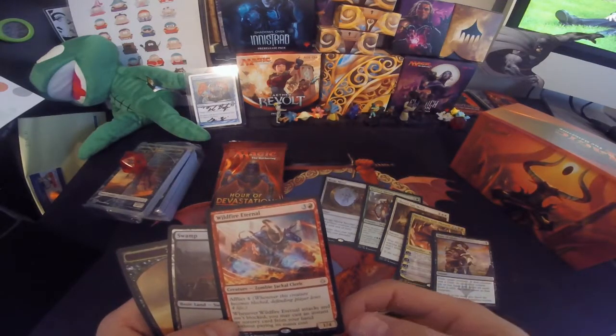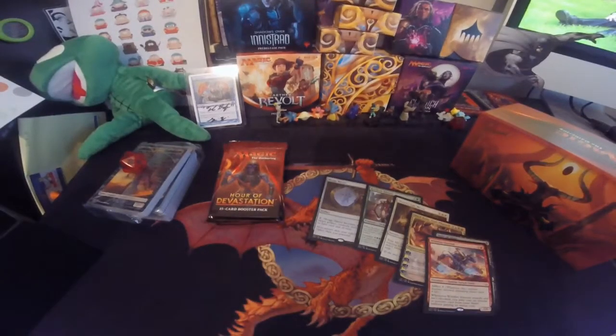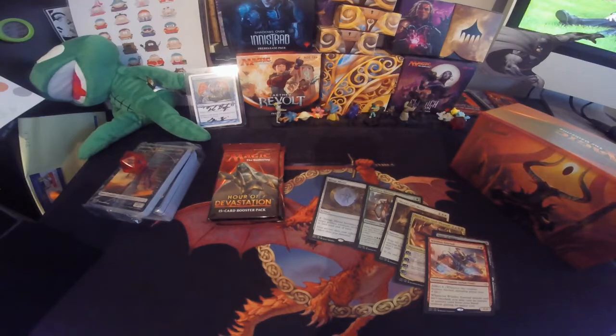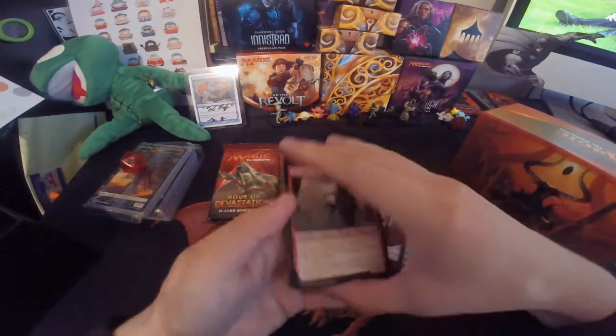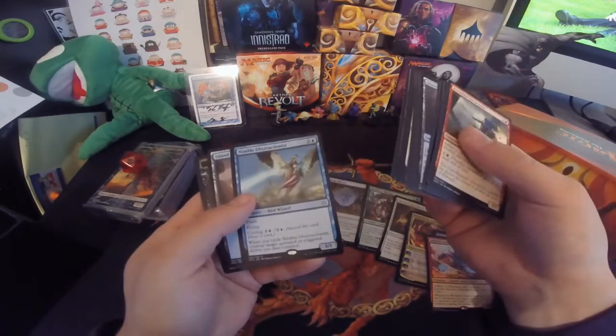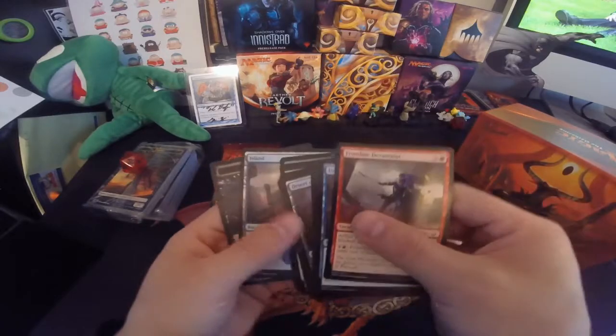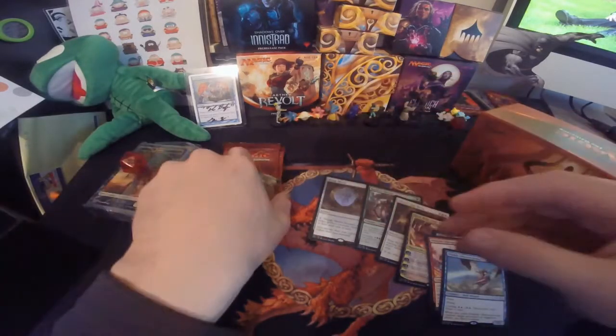Wildfire Eternal — Zombie Jackal Cleric. And Nimble Obstructionist — it's a Bird Wizard. A few more packs here to open.